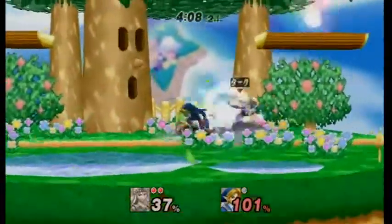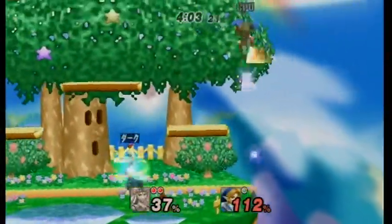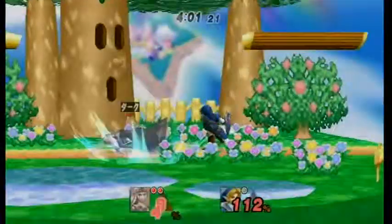Worth mentioning is that land cancels are not that safe against Link, where he can just dash in and use forward tilt, up tilt, or grab your land cancel.